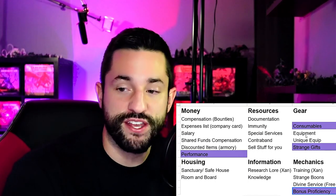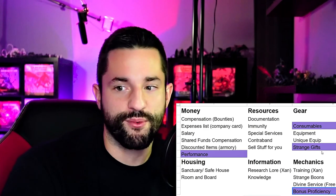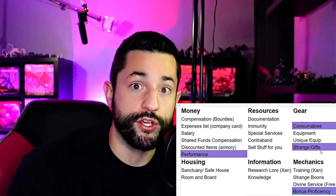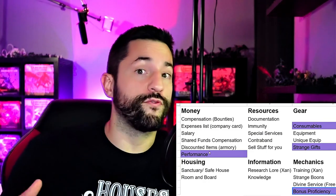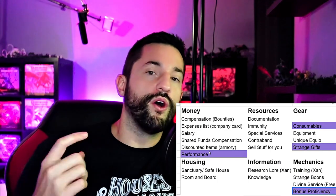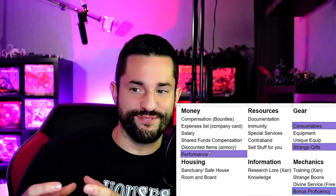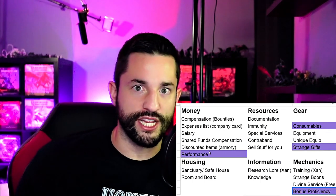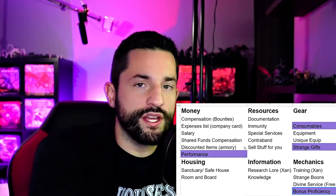We'd go through an RP montage of them practicing and training, and at the end they have bonus proficiency. Maybe after they used it long enough I'd give them a cool flavor ability in combat. For consumables, I'm picturing weird potions and concoctions that grow and increase their size in some way - things I want players to be a little nervous about before drinking them. For strange gifts - what weird or funny things do they have? And for money, they could do a performance to make more money, whether traveling with the actual circus in a grand show or putting on a circus performance for whatever town they're in.